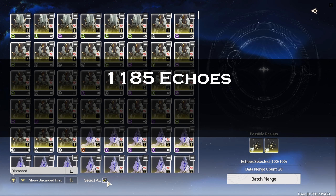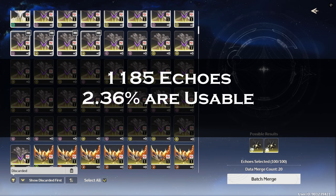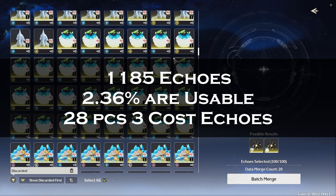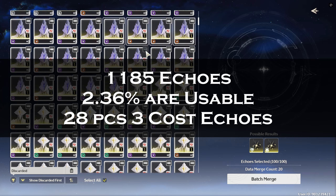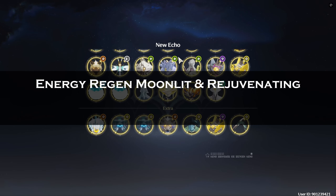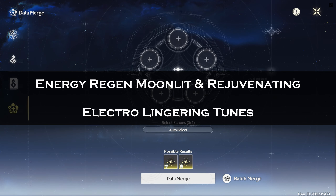Out of 1185 merged echoes, 2.36% of them are usable. All of those 28 echoes are 3-cost echoes with their right elemental damage bonus to their respective Sonata. I'm aiming for energy regen for Moonlit and Rejuvenating set, then electro on Lingering Tunes because of Shang Liao.